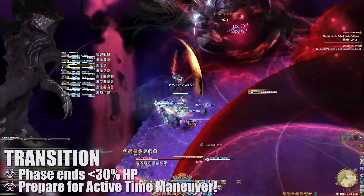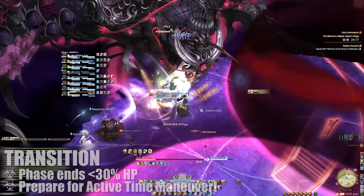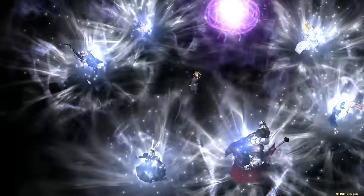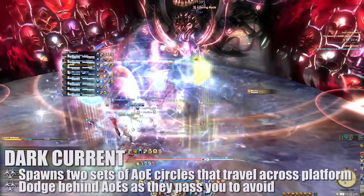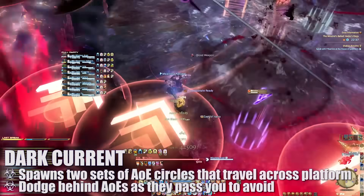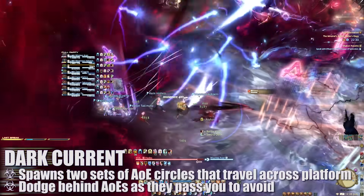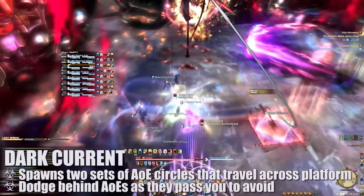These mechanics will repeat until the boss is brought below 30% and the next phase transition begins. The raid will need to handle an active time maneuver here, so be ready to spam those buttons. In the final phase, Hades will cast Dark Current, spawning two sets of exaflare-like attacks from both sides of the platform. To easily handle this, players can move to the edge of the platform next to an incoming current marker. Since these currents move in a straight line, you can simply move into the lane behind a departing marker to be safe. Since there are two sets, make sure you move behind the second set of markers as well.